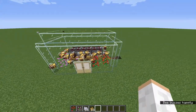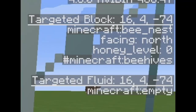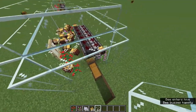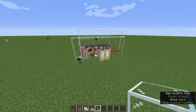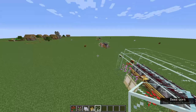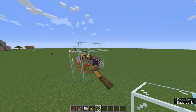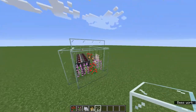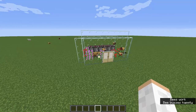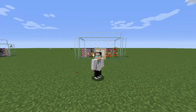Now you just wait for the bees to go to work. Every time a beehive hits level five honey, it will automatically be dispensed using the shears. It will take at least 10 minutes, so don't expect it to work right away. As long as you're in the same area as the bees it'll work great - you're going to need all these honeycombs for Minecraft 1.17.